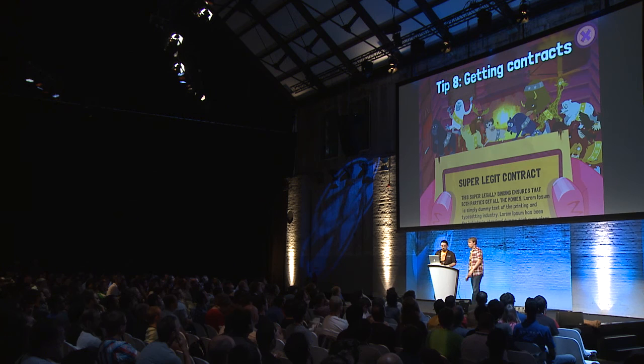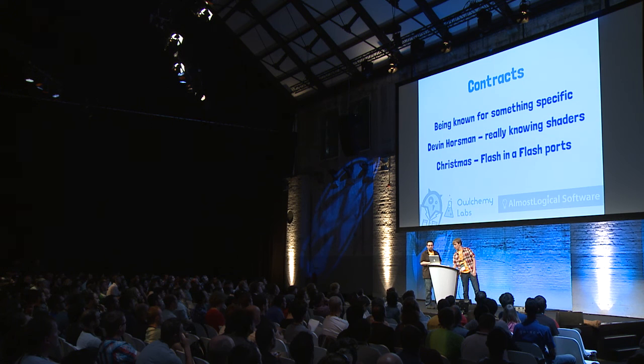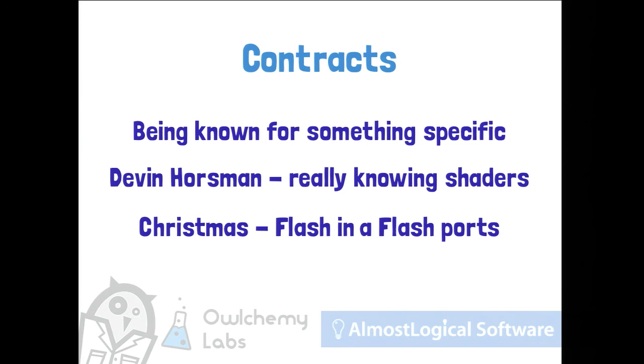Tip eight: actually getting contracts. Here are some things I found that get you good contracts. As an example, last year we bumped into somebody named Devin Horseman, and he made an impression on us for knowing a lot about shaders. He actually programmed us a shader while walking to a bar. This goes to getting known for something really specific — because he was in our mind, we ended up needing a particular thing done on Jack Lumber, so we contacted him and his company did some work for us.